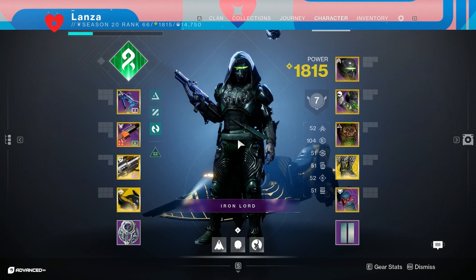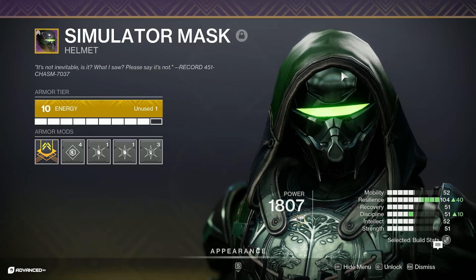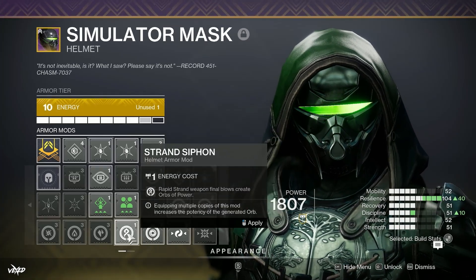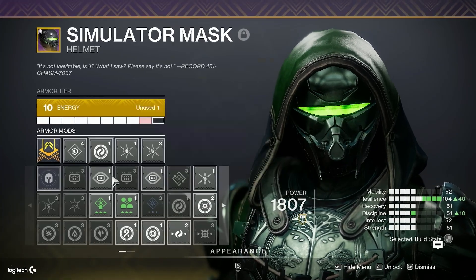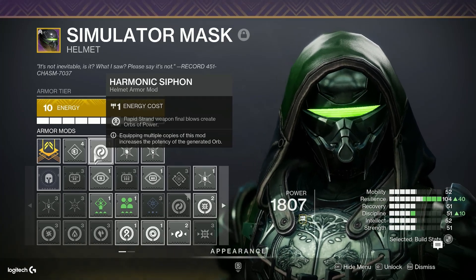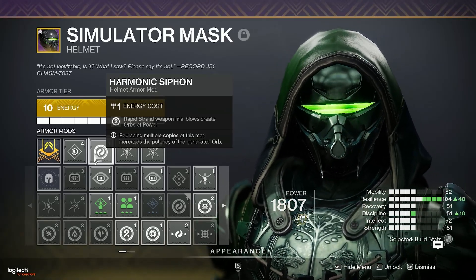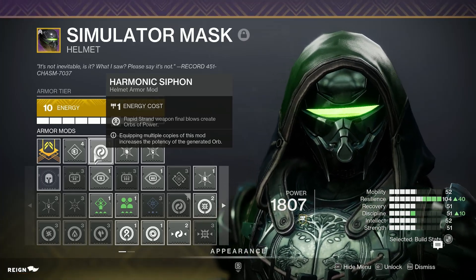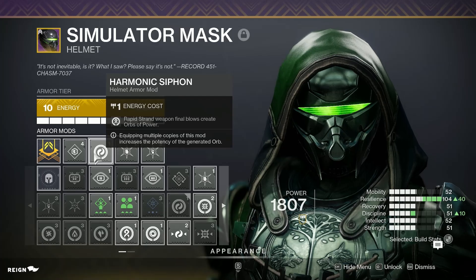Going back to what I said earlier about the Siphon mod — if you swap out Ashes to Assets for a Harmonic Siphon mod, rapid Strand weapon final blows generate orbs of power. Since this entire build revolves around picking up orbs of power, give Harmonic Siphon a go. This can sometimes save you, especially if you mess up your ability combos and are left with no abilities. You can just go on a spree with your Strand SMG, sidearm, Quicksilver Storm, whatever, and rapidly generate orbs to get all your abilities back.